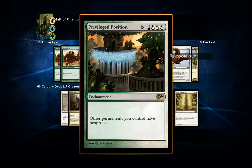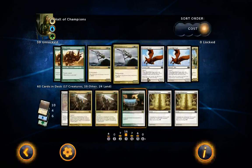I've also included Privileged Position — it gives all other permanents you control hexproof. If you're against Dodge and Burn, Fire Wave, or even Dimir where they have lots of 'target a creature and destroy it' effects, this is going to be amazing because everything gets hexproof and they won't be able to target anything. I really like this one even though it's expensive.